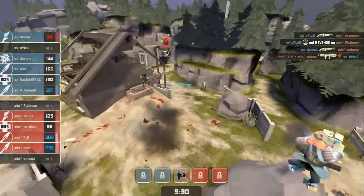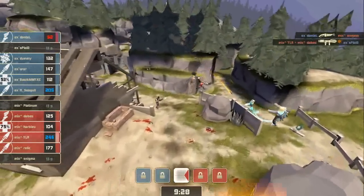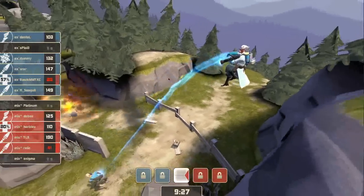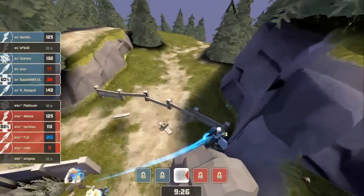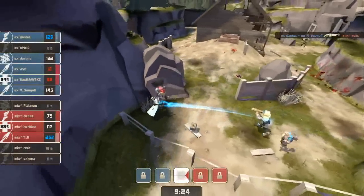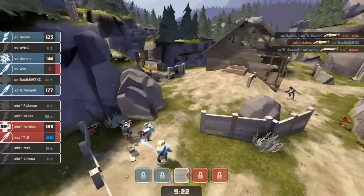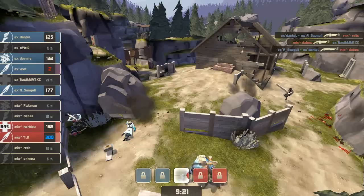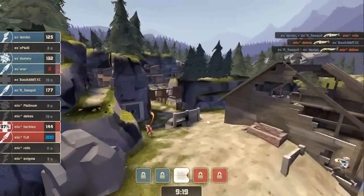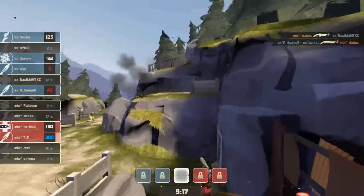Dantel hurting a bit himself, trying to focus down Experiment's Medic right now. Doing an okay job of it — down to 26. Is he going to bite it from this fall? No, able to hang on, down to 32. That's Dabes — Dabes gets it done. So it's Wonderwall with two hit points, and Seagull, Dummy, and Dantel, versus Harblue and TLR — just the combo. They're wise to back up. Enigma's one second away, so is Platinum. They should be able to hang on for just a little bit here.